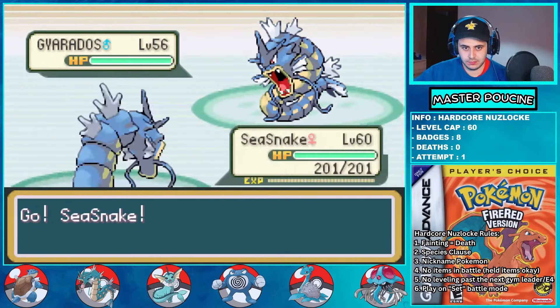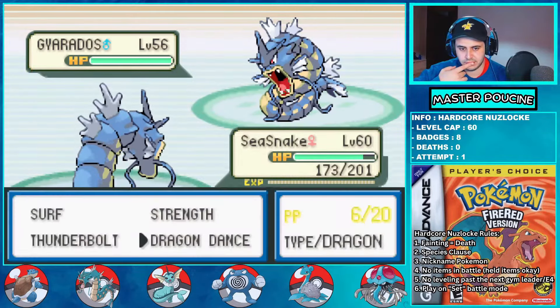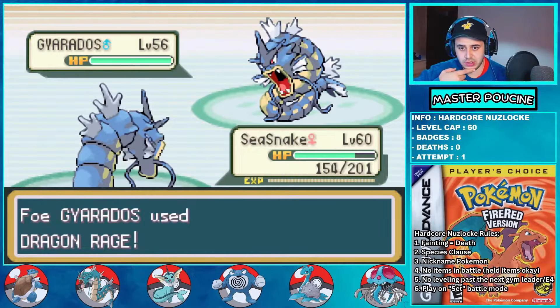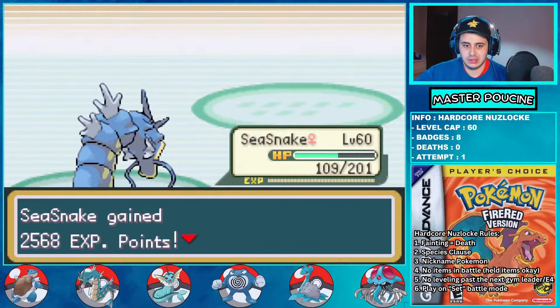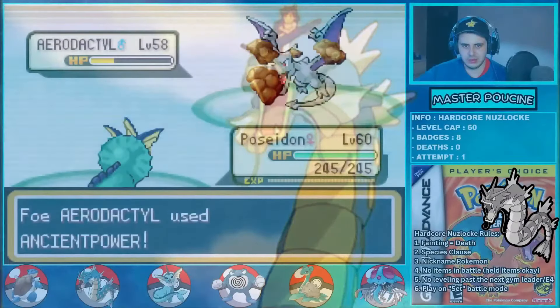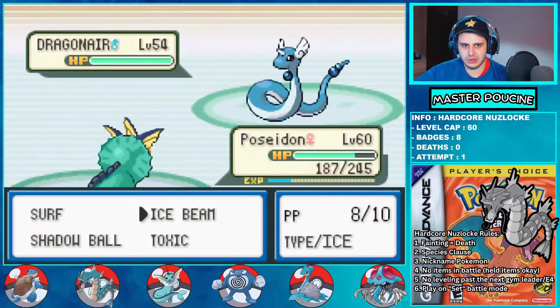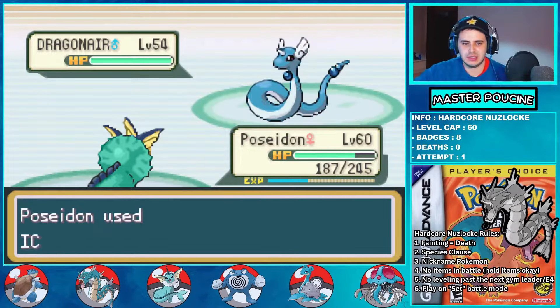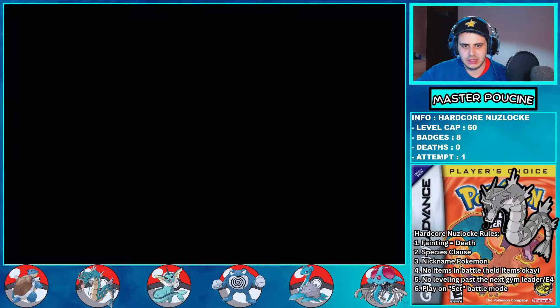Time to fight Dragon Master Lance. I lead with C-Snake to Thunderbolt his Gyarados — it's not a one-shot, so knowing he'll heal, I decide to set up a sweep with Gyarados. I Dragon Dance up to plus 6 and start the sweep. But then Aerodactyl gets a critical hit — rest in peace C-Snake. It's not over. I send back Poseidon to revenge his king. He kills Aerodactyl with Ice Beam, then kills the first Dragonair with Never-Melt Ice super effective Ice Beam. The second Dragonair dies as well. Then it's time for Dragonite, but Poseidon outspeeds and avenges C-Snake with a 4 times super effective Ice Beam. Thanks Poseidon.